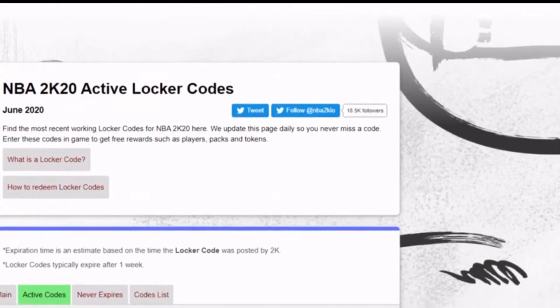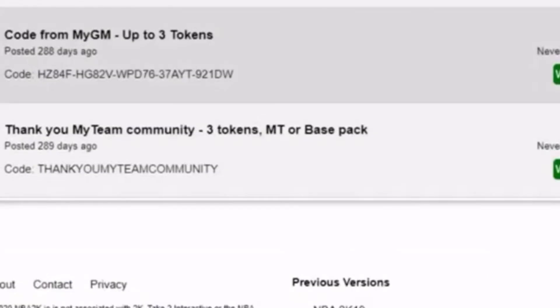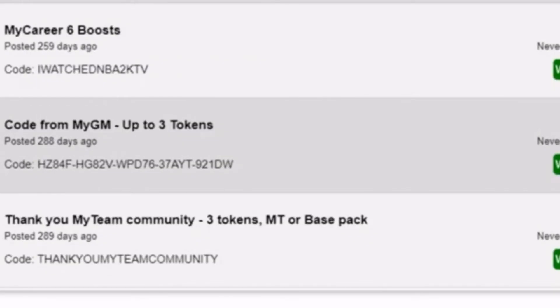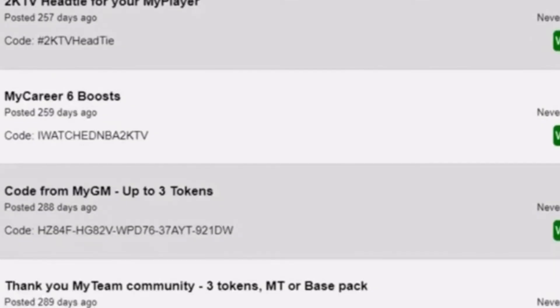Let's get into the usual ones. Thank you My Team community — you get three tokens or a base pack. Code for My GM gives you three tokens; put that code in and you can get one, two, or three tokens. If you put that into a locker code, you'll get six boosts for My Career, or you can get a headband for My Player.